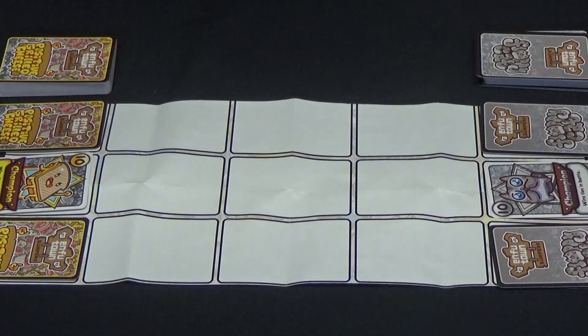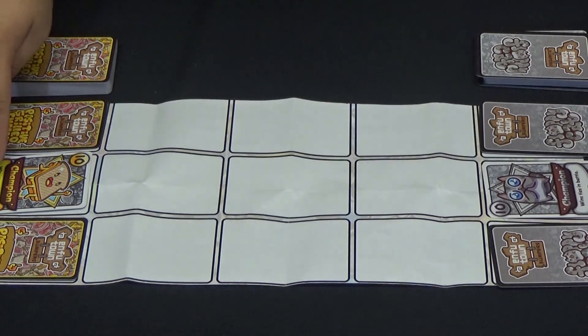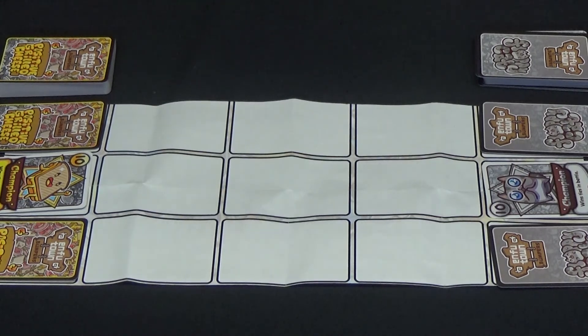In Enfutown, what you're trying to do is bump out your opponent's champion. So if you are the floppy cat, you're trying to bump out the champion on the positive grilled cheese side.